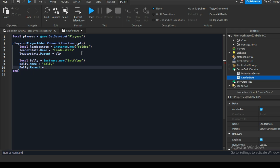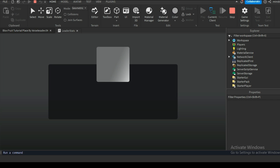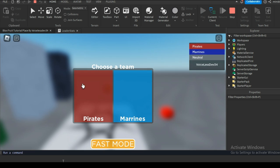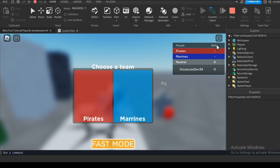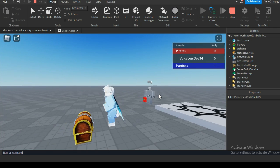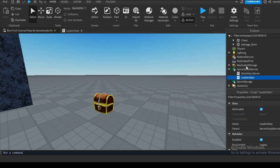I name it Belly — you can name it however you want. After done with that, we are gonna test the game and see if it works. As you can see in the leaderboard, it shows the Belly leader stats on the top corner.